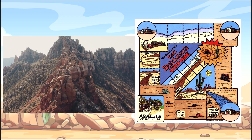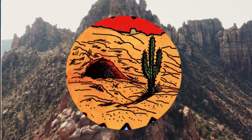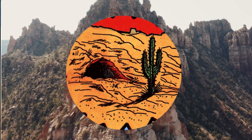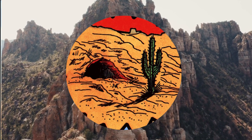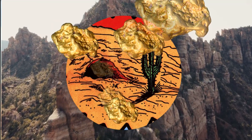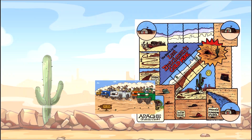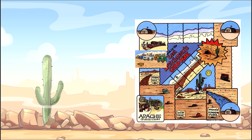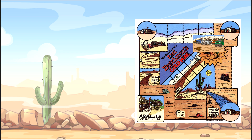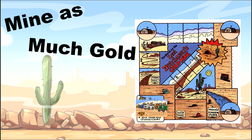The game is set in the Superstition Mountains of Arizona, in the southwestern United States, where we have discovered the fabled Lost Dutchman's Gold Mine — a mine of lore lost since the late 1890s which is said to contain limitless veins of gold. As the expedition leader, you have assembled a group of teams whose goal is to make their way to the mine, remain there for as long as possible, and return before a specified time, with the objective to mine as much gold as we can.